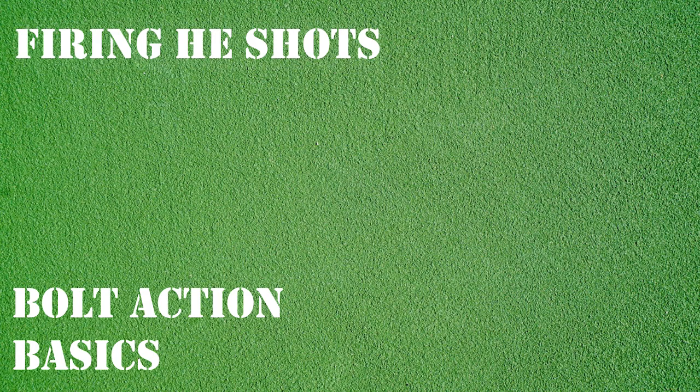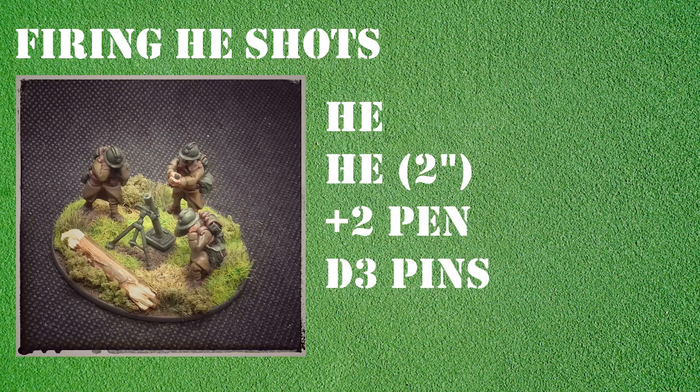In our example we're going to follow a French medium mortar team firing at a German infantry section. Let's first take a look at the medium mortar stats and outline how these work. We can see the medium mortar can only fire HE, and in the special rules we can see the mortar has HE 2 inch — but what does this mean? The HE denotes that this is a HE weapon and the 2 inch outlines that the shot will have a 2 inch blast radius.